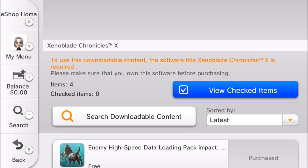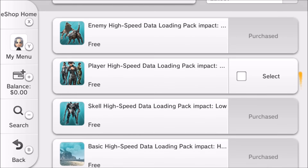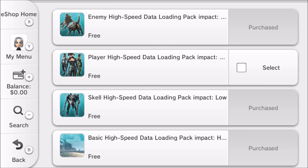The point of this video is there are four data packs. They increase loading times and improve the game experience for different sections. There's the basic one — which Nintendo recommends you download — at two gigabytes, plus the player one, the enemy one, and the Skell one, which is the robot. I've already downloaded three of them: the enemy one, the Skell one, and the basic one. I'm just missing the player high-speed data pack.